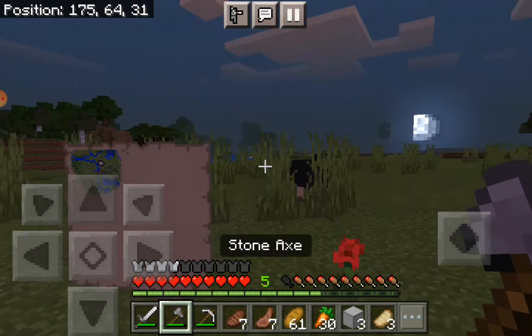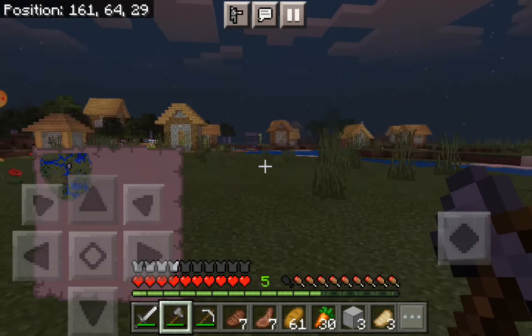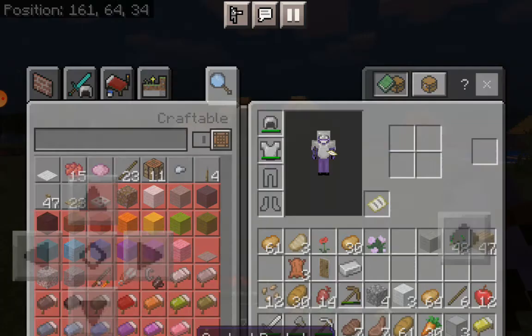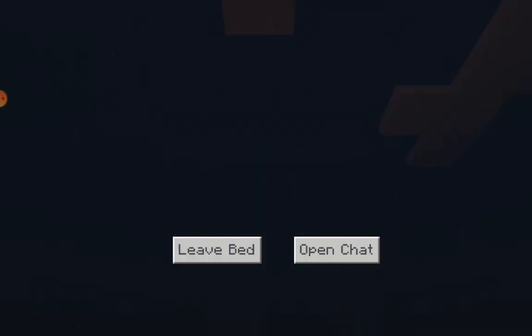I want to make it out of oak because I like oak better. I don't like the birch. But first, let's sleep — just put my bed down.